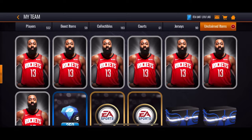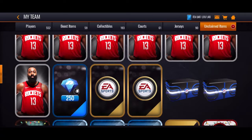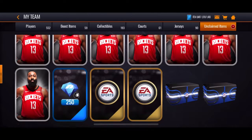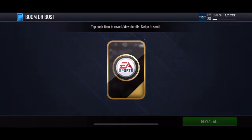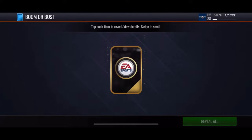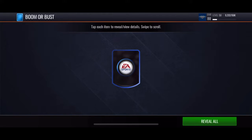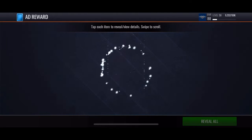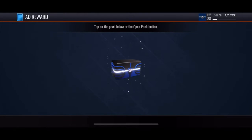Today we got seven pro packs, one 250 shard pack, two boomer busts, two add rewards, one elite present, three present chance packs, and an 88 center select. Let's get started with the boomer busts. Once I got like an 80 it was fire. Three, two, one — reveal all. Nothing. Add rewards — can we get some fire out of these? Bang, 100 dust, that's pretty fire.